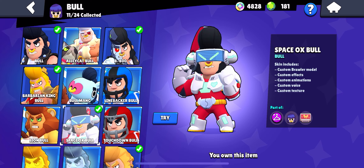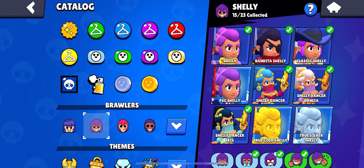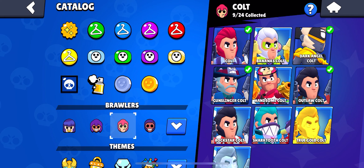For Bull, it's really between two skins: Alley Cat Bull and Space Ox Bull. For me it's probably Space Ox Bull, but I can see why Alley Cat would be some of y'all's favorites. Next up we have Shelly — there aren't really many Shelly skins. We're only ranking the ones in this menu today, and honestly I don't even recommend buying any of these. My favorite out of these would probably be True Gold Shelly.